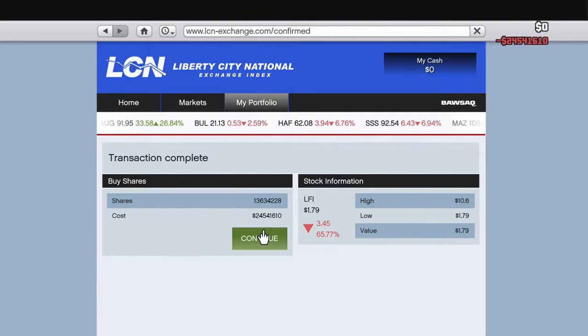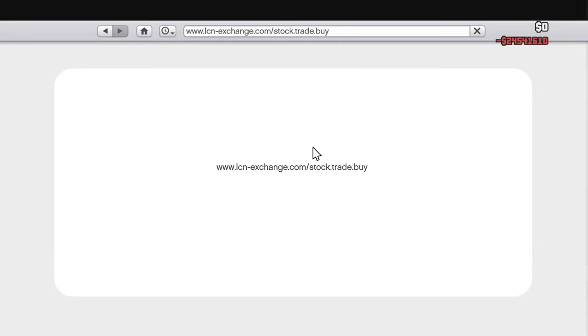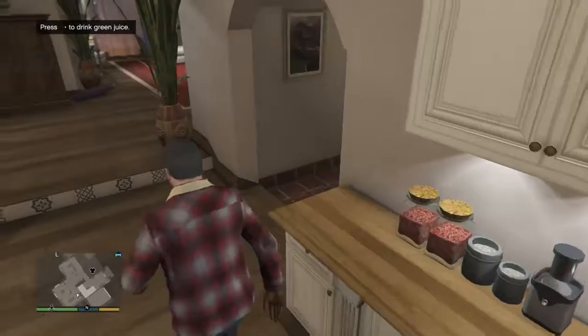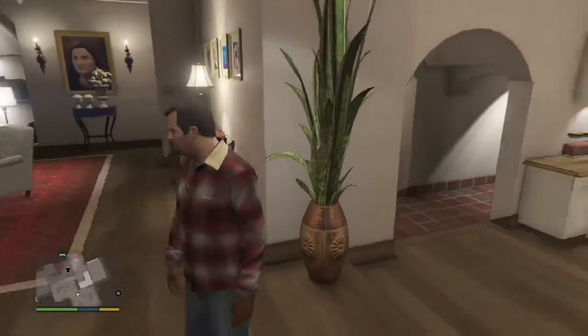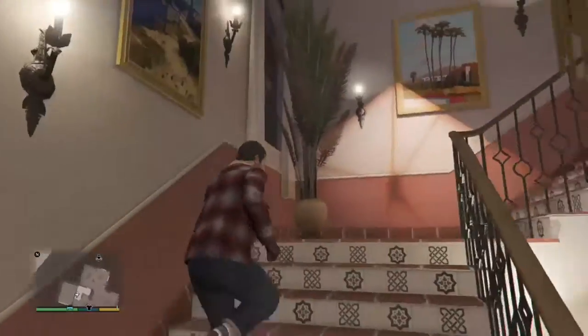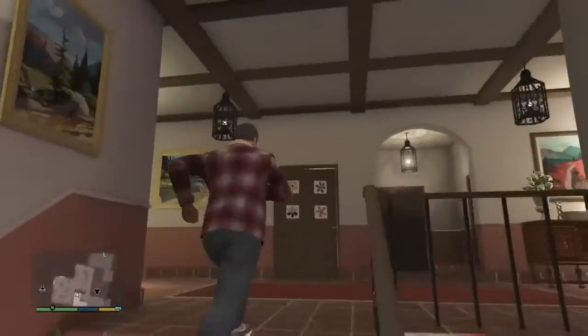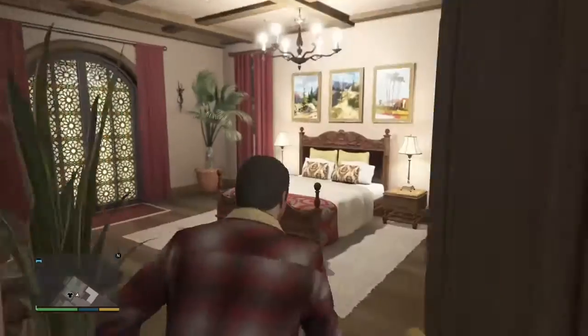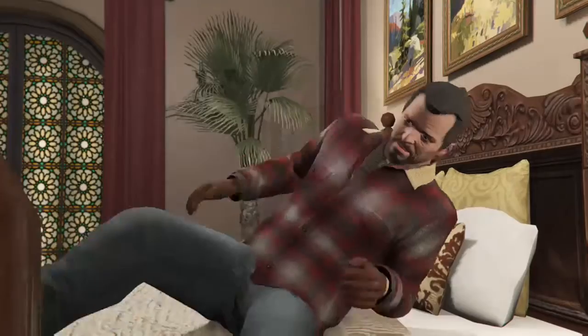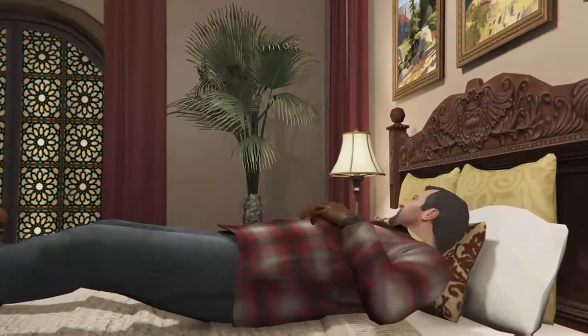Once you've invested all your money, get off your phone. You can just play out the time as the stock goes up, or you can simply go to bed. When you go to bed it skips eight hours of the day in the game, so you're making money by doing basically nothing — just buying some stuff and waiting for the money to come in.